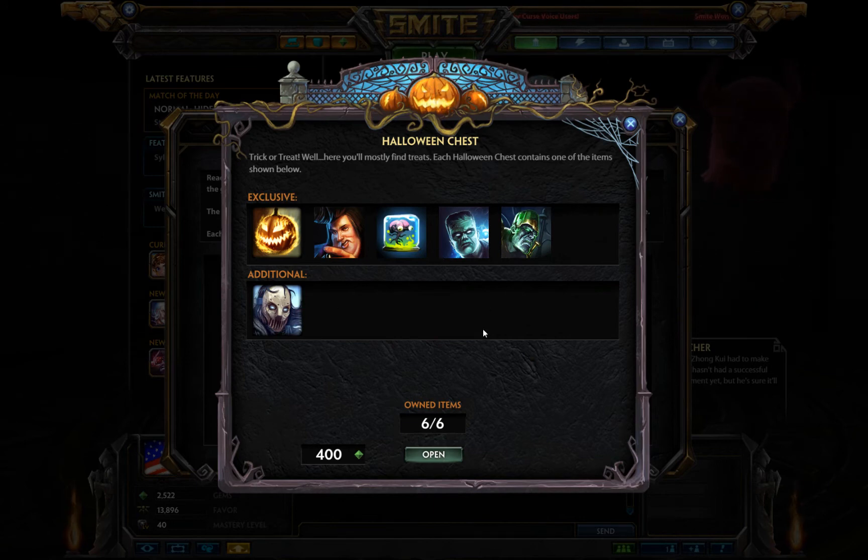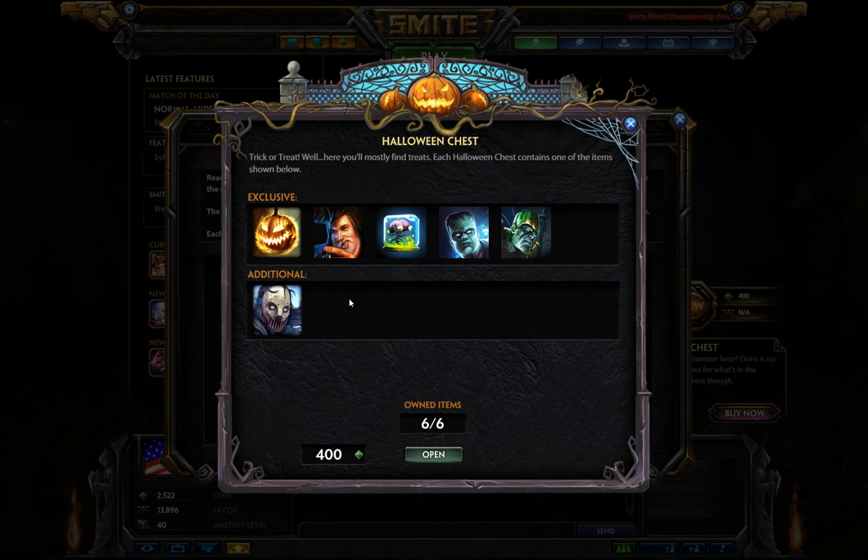But you guys can see, if you click on the Halloween chest, it'll actually show you the items that are available inside that chest. And it also goes towards this new classification of items where they're going to use exclusive items that are only going to be available from treasure chests and will never be able to be purchased with gems.